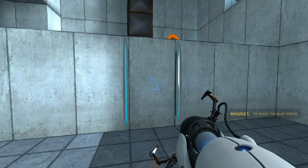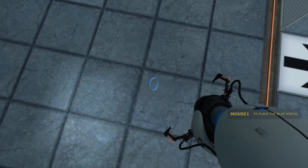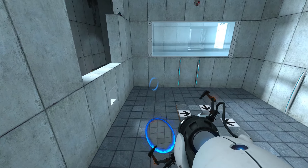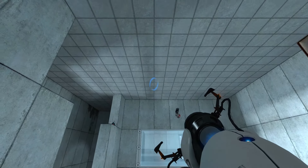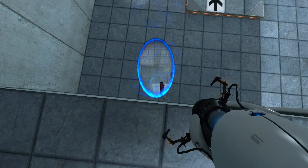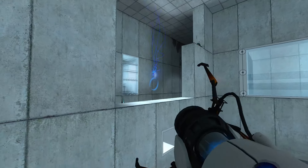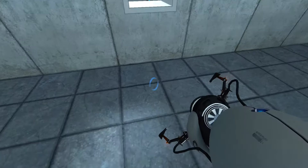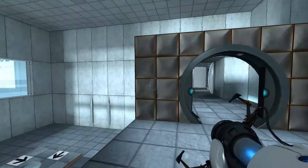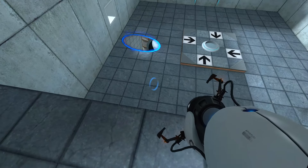You are now in possession of the Aperture Science handheld portal device. With it, you can create your own portals. These intradimensional gates have proven to be completely safe. The device, however, has not. Do not touch the operational end of the device. Do not look directly at the operational end of the device. Do not submerge the device in liquid, even partially. Most importantly, under no circumstances should you move... That doesn't seem good.